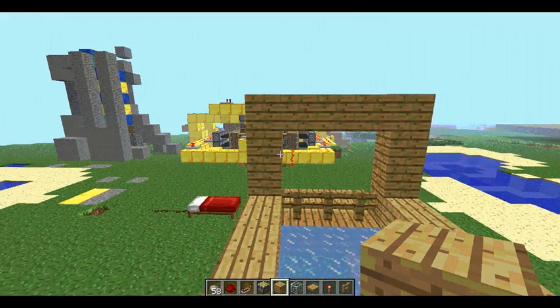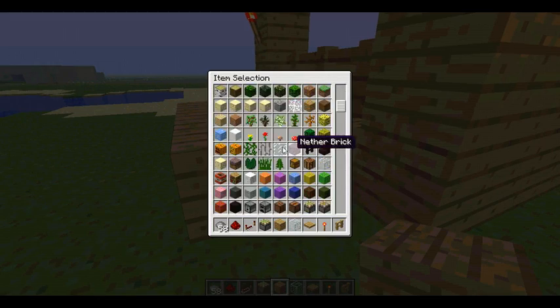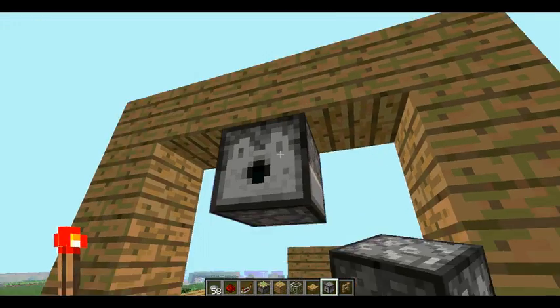You'll want something — so you have like a dispenser that shoots it out. You can put a dispenser anyway — oh yeah, you'll need a dispenser. Get your dispenser, put my dispenser right there.